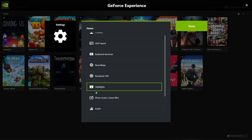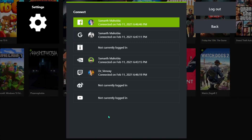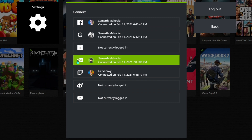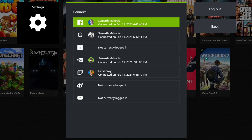I'm going to show you every single setting point by point. The first one is Connect — you can connect all of your accounts, including Facebook, Google, GeForce, Twitch, and YouTube, all from here.